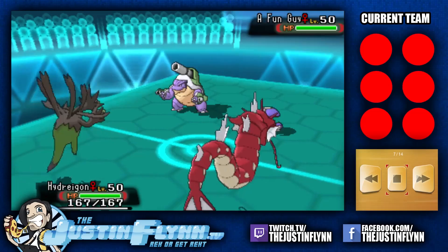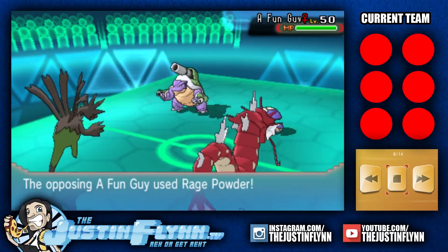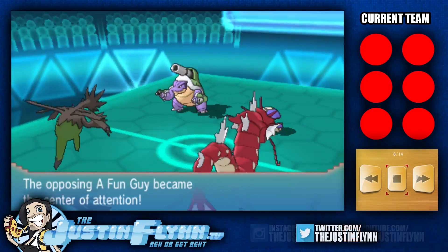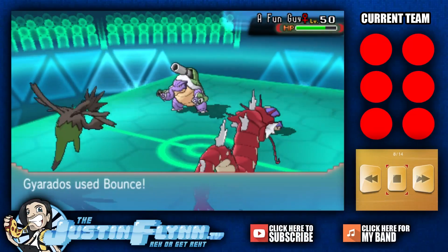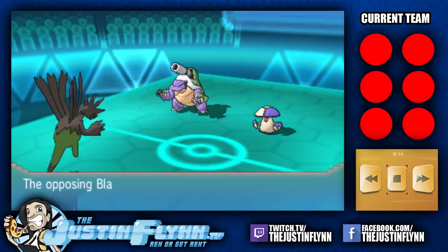Now we do see the Hydreigon coming in here for Kev. He goes by Kev in the chat. A Rage Powder — okay, that could be good. Hydreigon Dark Pulsing into that — Amoonguss eating it up. And a Bounce, Gyarados springing up.